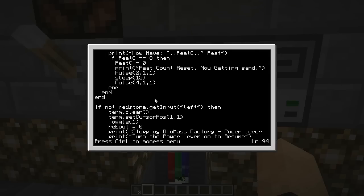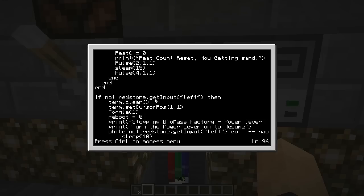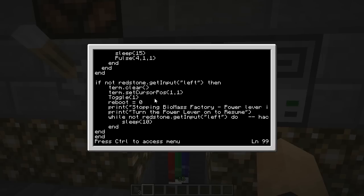Then at the end of that loop, we check if the input lever is not on, and we go into a sort of halting state. When the lever's turned off, it'll clear the screen, set the position back to one, turn the main power white off, turn the reboot system on, and print out some messages. Then it goes into a constant while loop — while not redstone.getInput, it just sleeps — and then it'll check to see if the lever's on again, until you turn it back on.